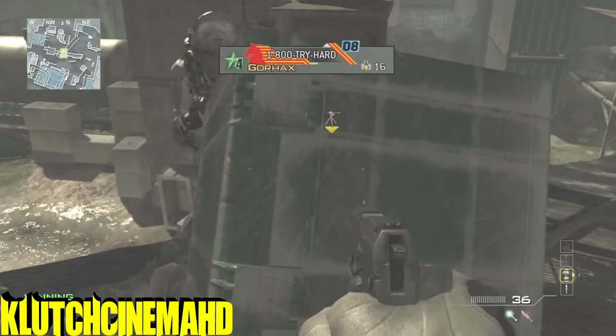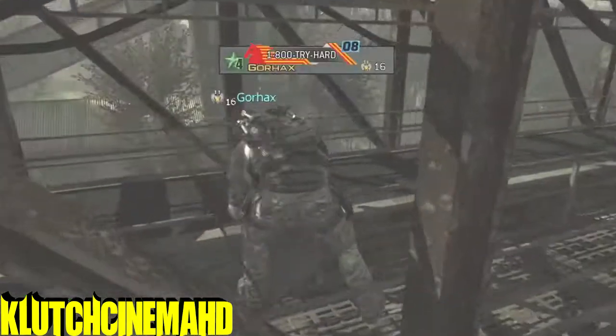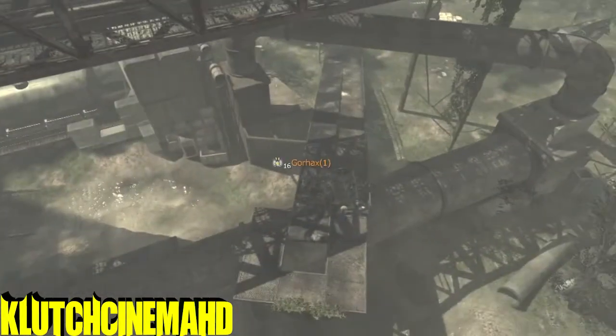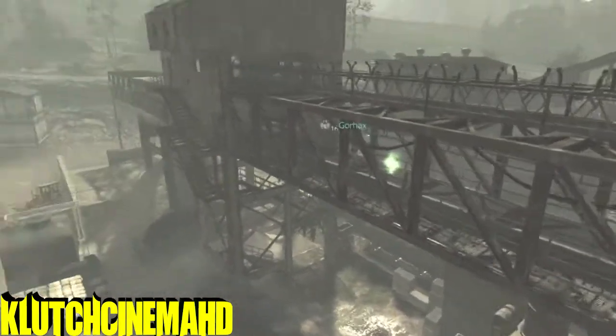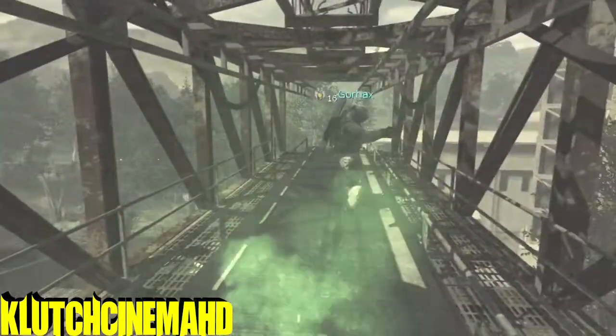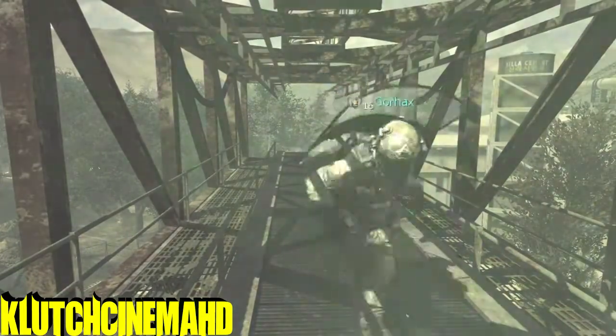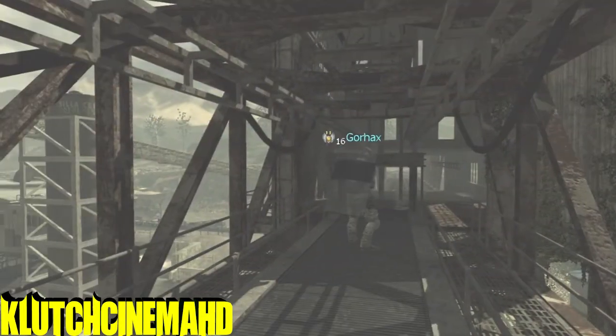The best thing to do is get the care package to stand up on a slant, and then you just want to knife lunge — preferably with a riot shield — and you will land up here on this little... it kind of looks like a rail system, but it's actually a conveyor belt.